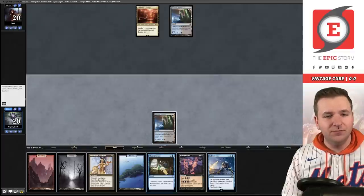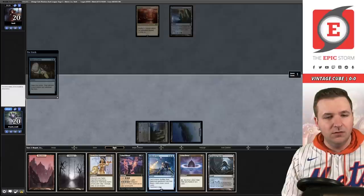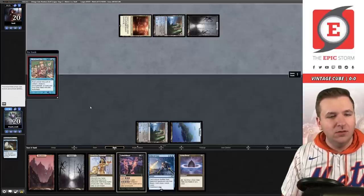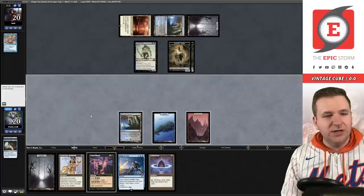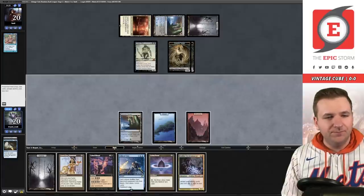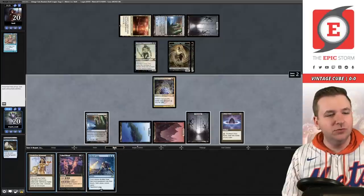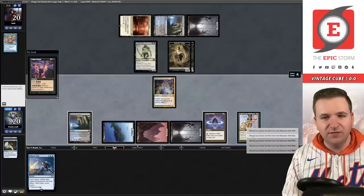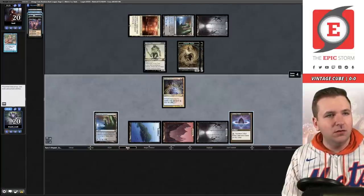It's a mirror and we hit the Echo. Let's Chart a Course — scried to the top. I don't need to show them the Echo plan. Pack number three: Show and Tell — that's kind of scary. We'll put in a mountain. Okay, 10 power on the board, time to party. They tapped out. Goblin — we'll play the Goblin from one Lotus Petal, storm two, Lion's Eye Diamond, storm three.